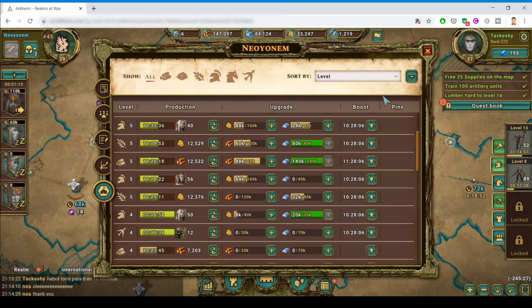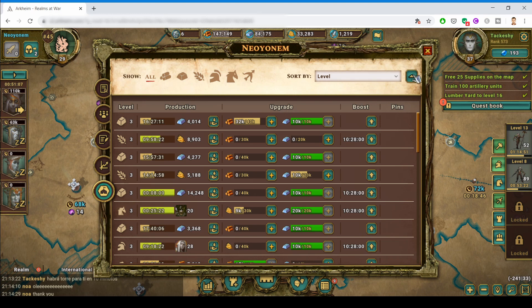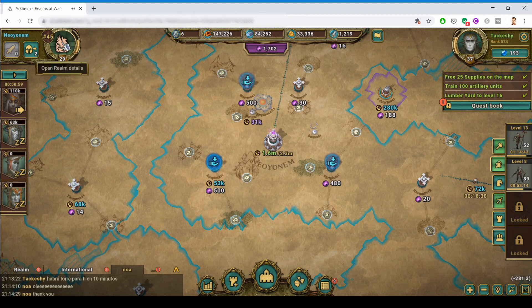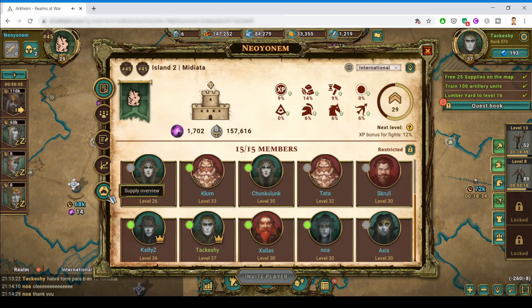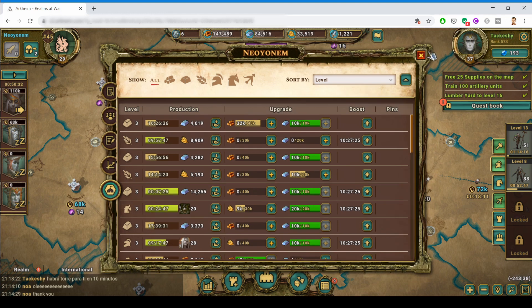The best way to avoid that is to sort by level. This is the default setting, but you change the sorting direction to go from lower level to higher level. Each time you go into your realm and open the supply overview it will stay the same, so you will always see the cheapest supplies at the top. This way you can spend your resources most efficiently — always look for the lowest level to upgrade.